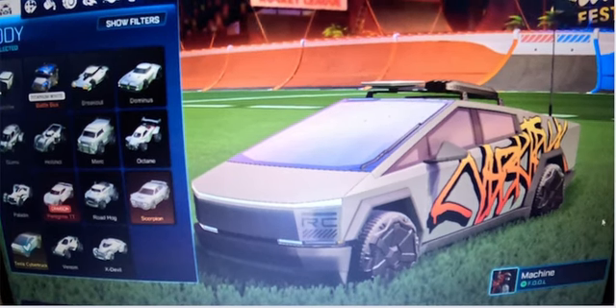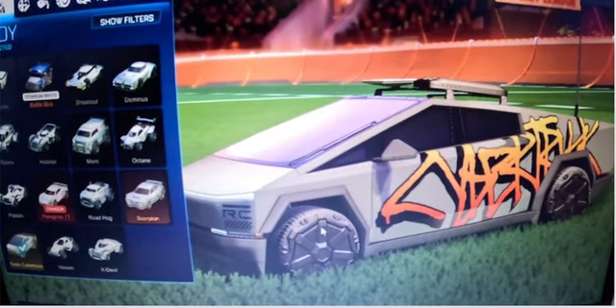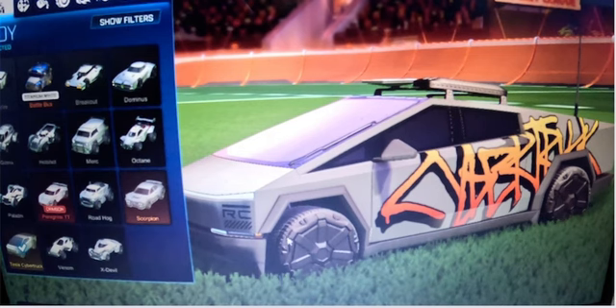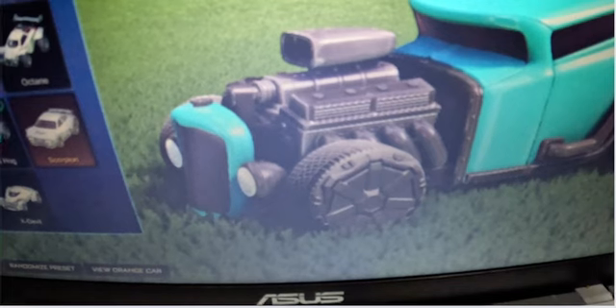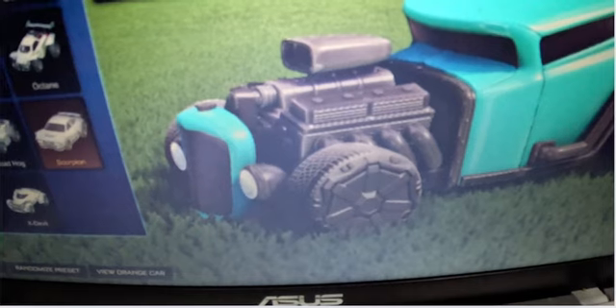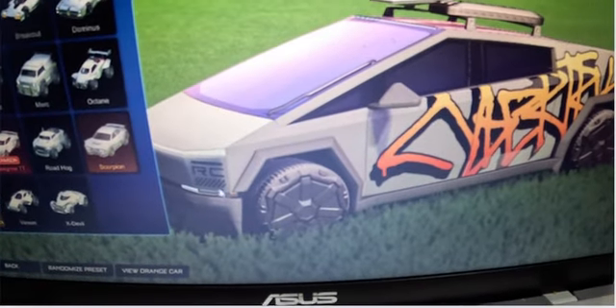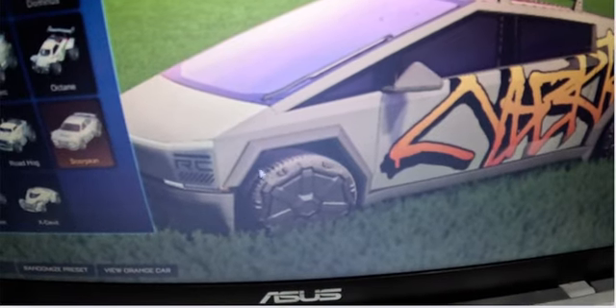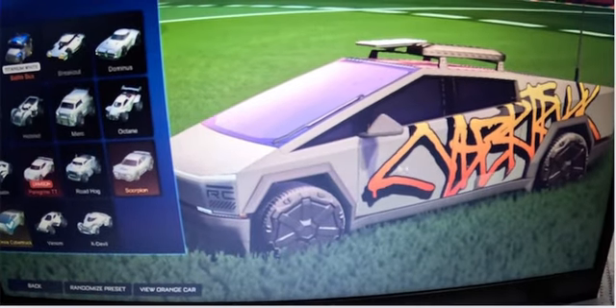Now we're looking at details. Let's look at the wheels first. The wheels actually look really perfect — there's this line right here, and they also added the two lines of the Cybertruck. If you look really closely, they actually did a really good detail on the wheel, like on the top — it shows like pixels. Now let's look at the windows.